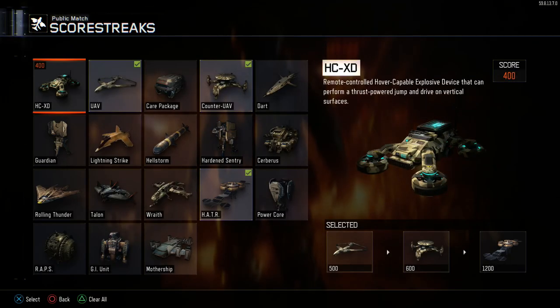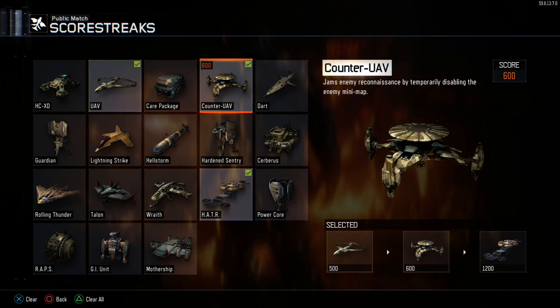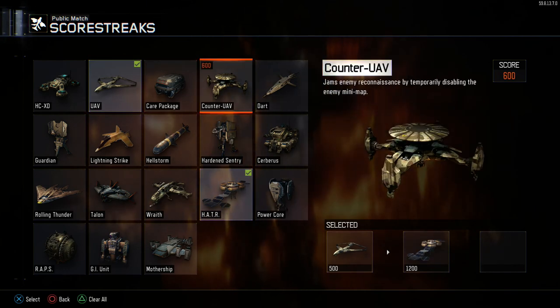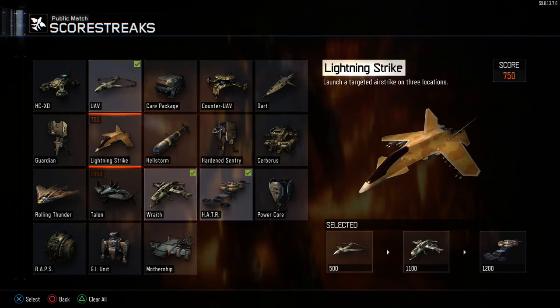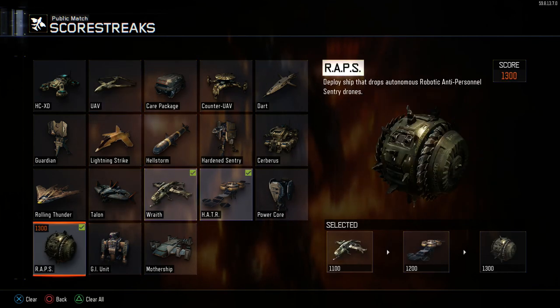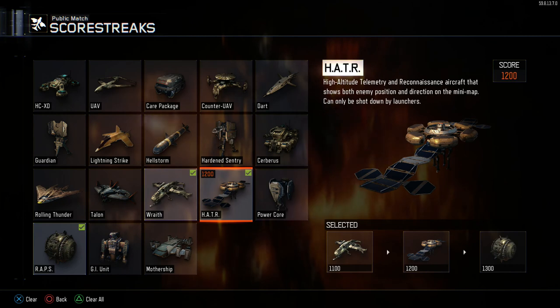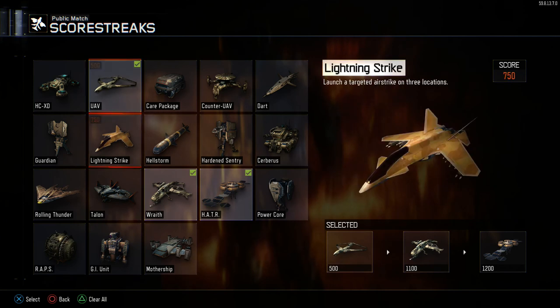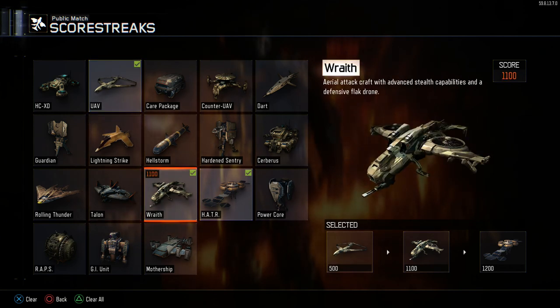Score streaks vary depending on what you're trying to do. When you're going for nuklears, I always suggest using a UAV, counter UAV, and hater. If you're going for high-end gameplays in core, I recommend you swap out your UAV and counter UAV for a wraith and wraps. Always run hater just because it helps you find where other players are. If you're playing hardcore, I recommend UAV, wraith, and hater.